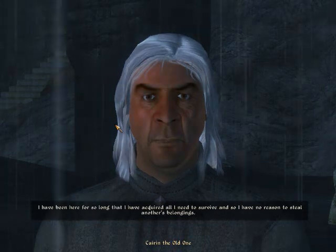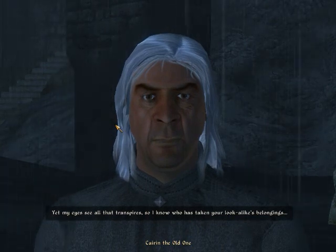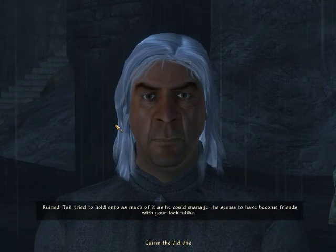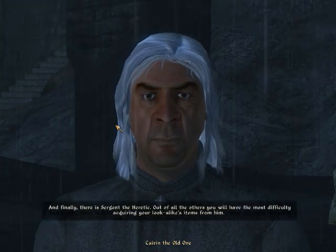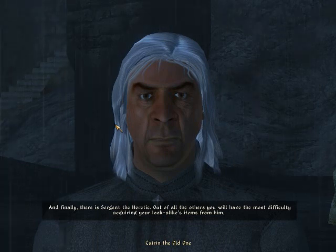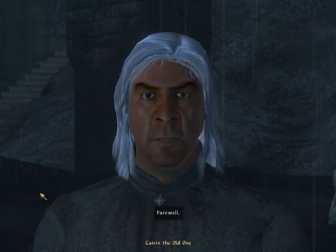An NPC tells me: 'I've been here for so long that I've acquired all I need to survive, and so I have no reason to steal another's belongings. Yet my eyes can see all that transpires.' And he knows who took the notes: Ruined Tail tried to hold on to some of it, that guy the Blackguard, the Dumber, and Sergeant — the Heretic. Well, we've talked to a few of them already, so let's go find the remaining ones I haven't talked to yet.